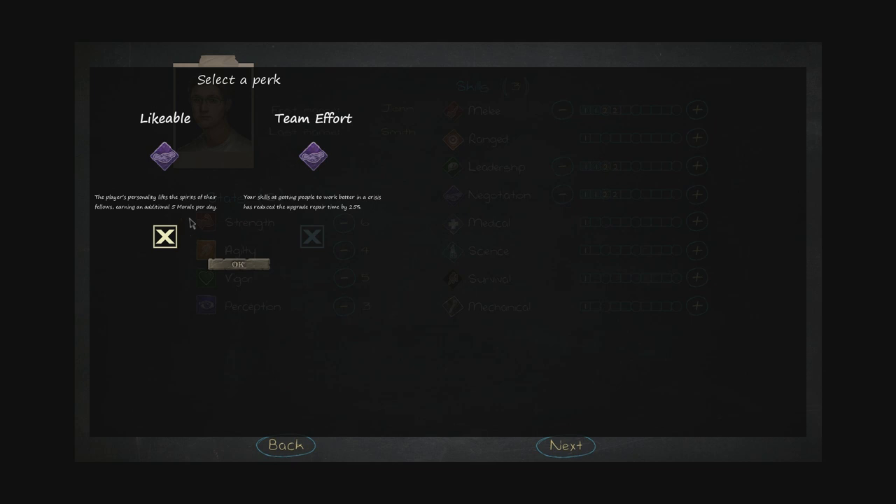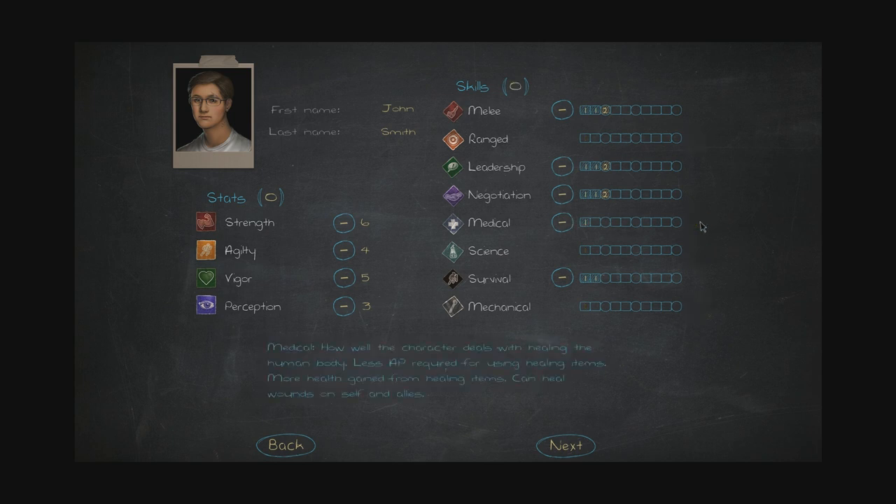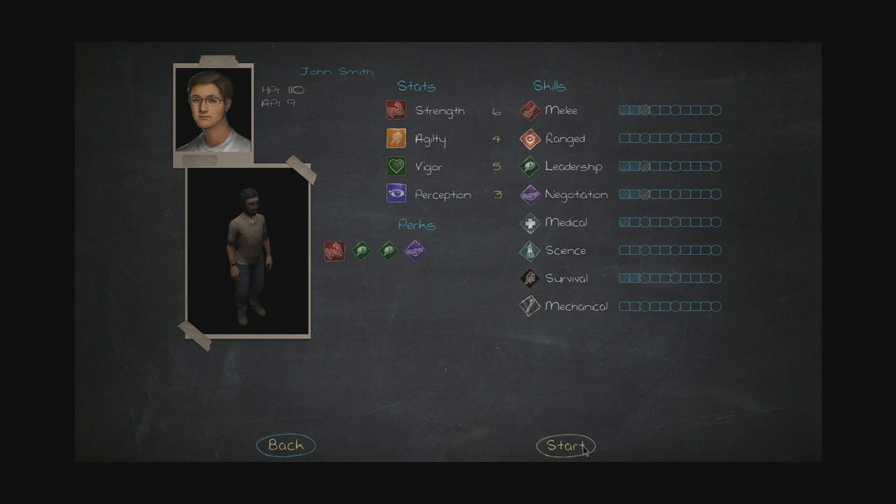The player's personality lifts the spirits of their fellows, earning an additional 5 morale per day. You will have to keep an eye out on morale. For this character I want the morale one. Maybe survival and medical as well. I'm going to go for medical. Stats, perks: 110 HP, 9 APs. This will finalize your character build. Yes, all right.